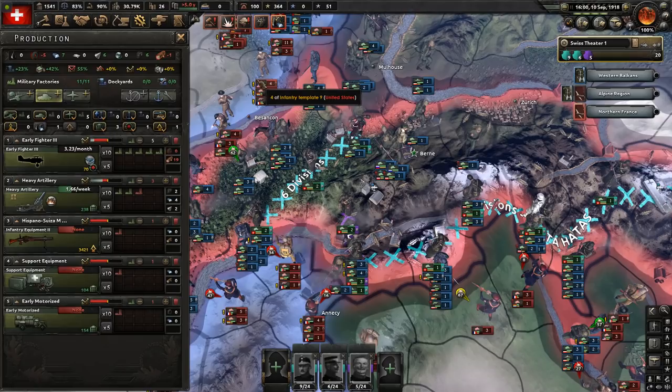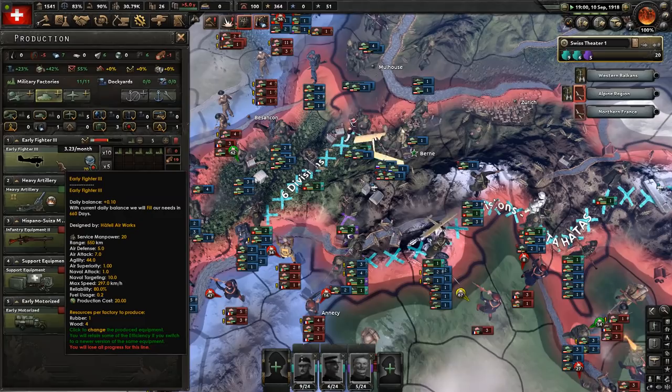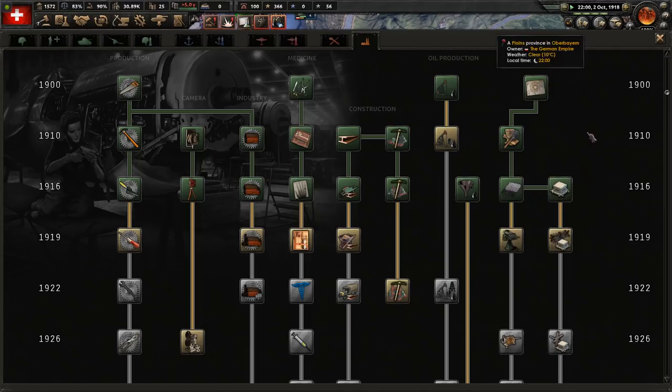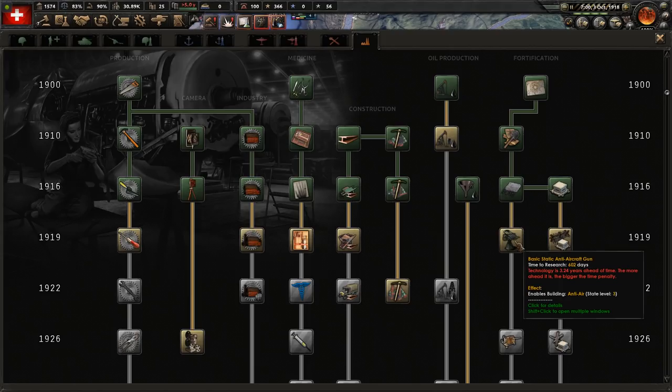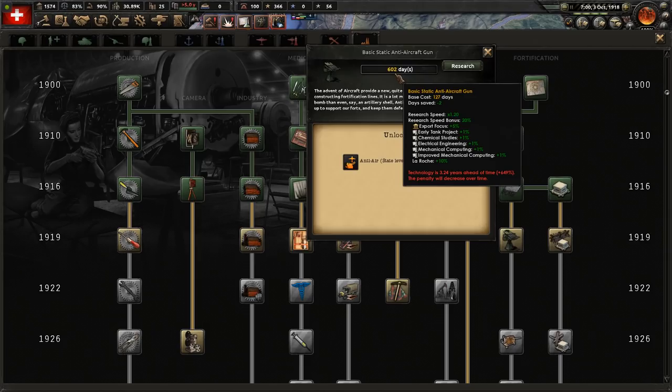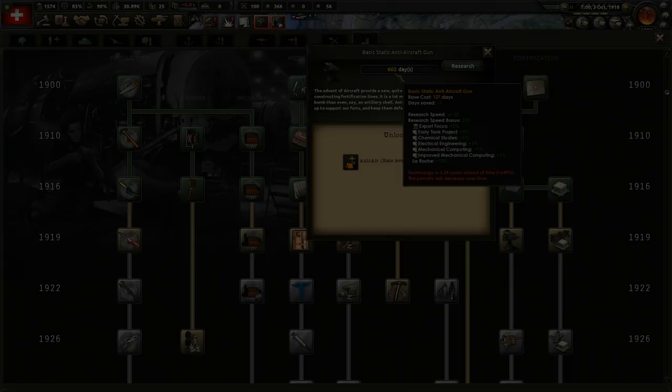It's all about the air war now. The land war for us seems to have been won, but we are actually being bombed into submission. One thing we can do is have better planes — we research the next plane. The issue is that switching production over means we go from making two of the old fighter per week to three of the new one per month, so production efficiency needs to build back up. What I was really hoping to get was anti-aircraft guns. We haven't been allowed to build them so far because they appear to be a 1919 invention — or are they? The penalty we're getting is massive, as it seems to be actually several years in the future rather than 1919.